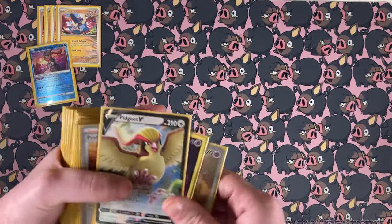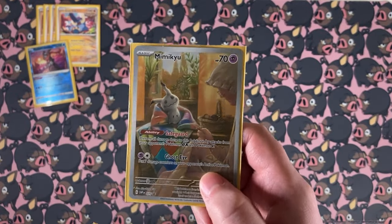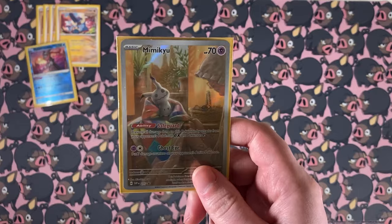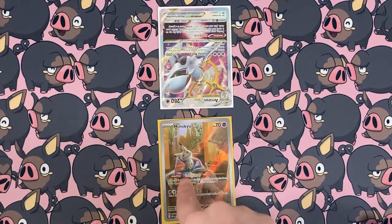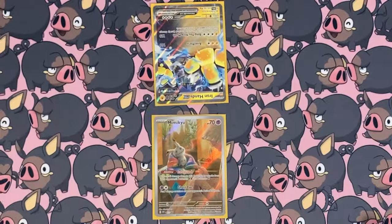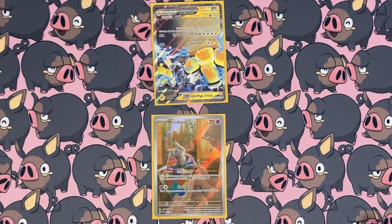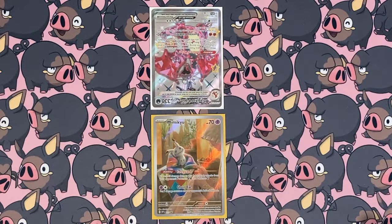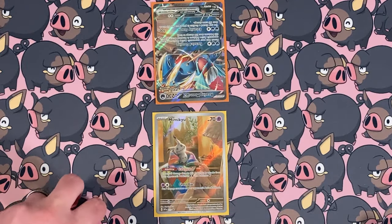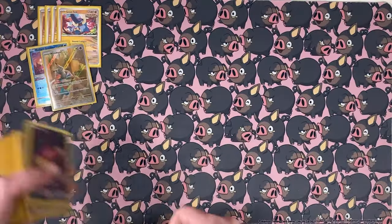Mimikyu itself can actually be a really decent blocker. If you're up against a deck that only plays EXs and Vs and none of them have a shred ability, just putting Mimikyu in the active gives you a win con on its own because they can't do anything to the Mimikyu. So Mimikyu is actually really good — you can hide behind it while you're trying to build up a Great Tusk, or even just let it be your win con on its own.